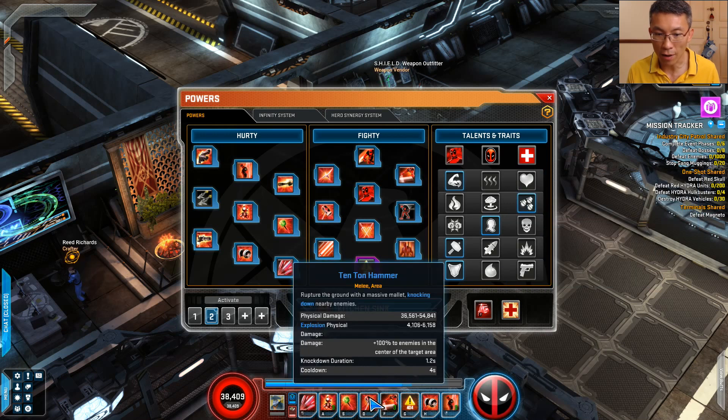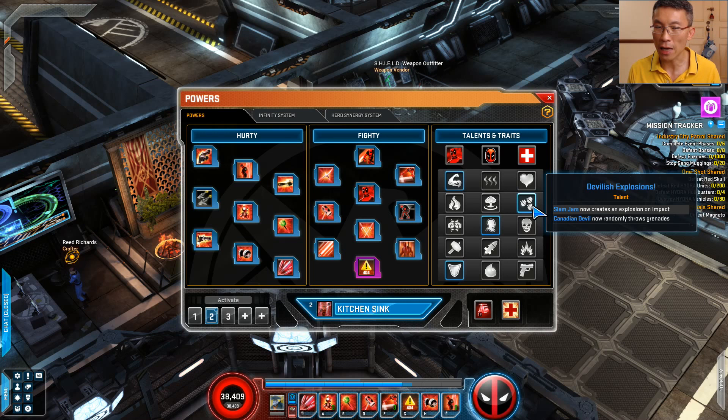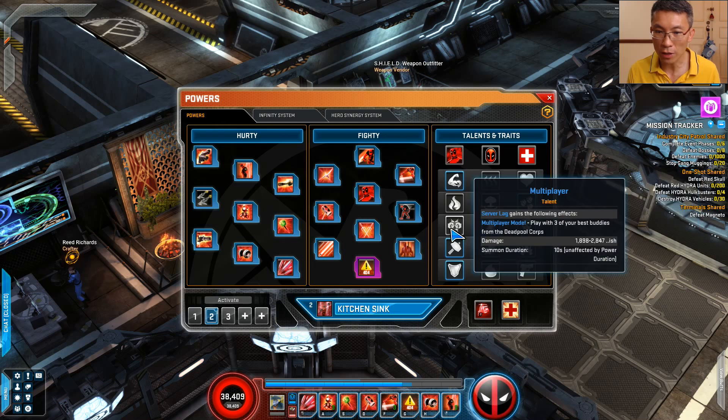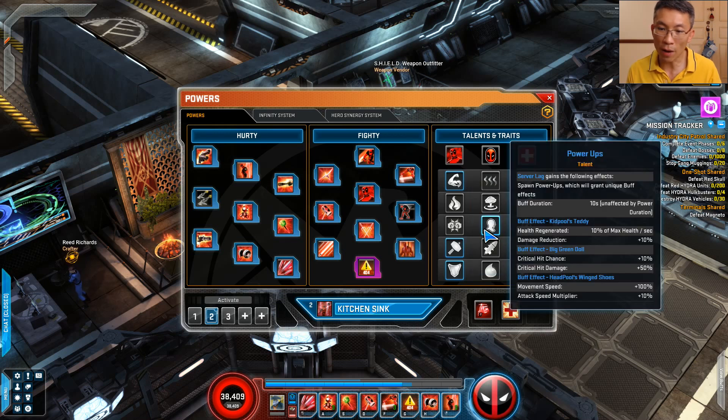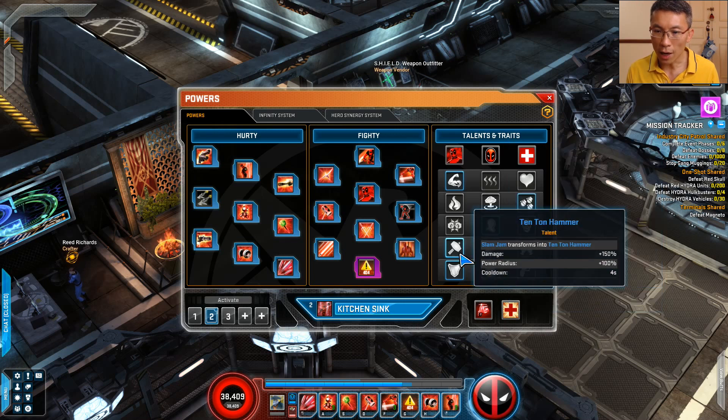It would be a waste not to use 10-Ton Hammer, which is why I have it on my hotbar. One of the talent choices is Slam Jam, which transforms into 10-Ton Hammer — I'm glad they dynamically change that. I use Little Deadpool as the taunt so I don't want to detonate immediately, which is why I pick that option. For Server Lag, you can either have three copies running to add more DPS, or gain invulnerability and a health regeneration effect — probably more relevant in raid or harder content.